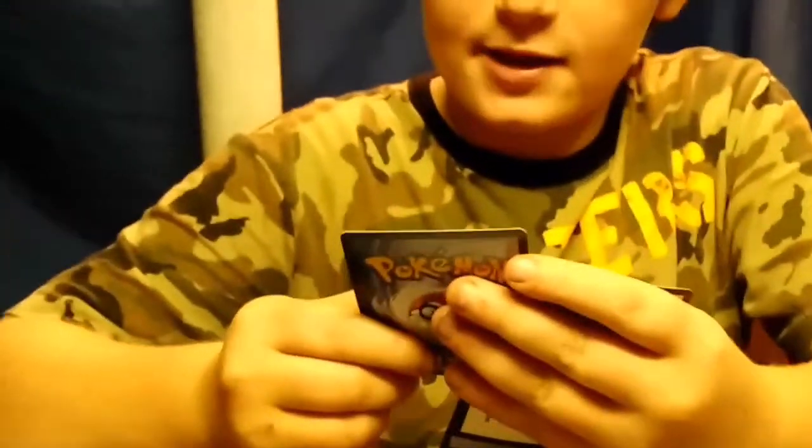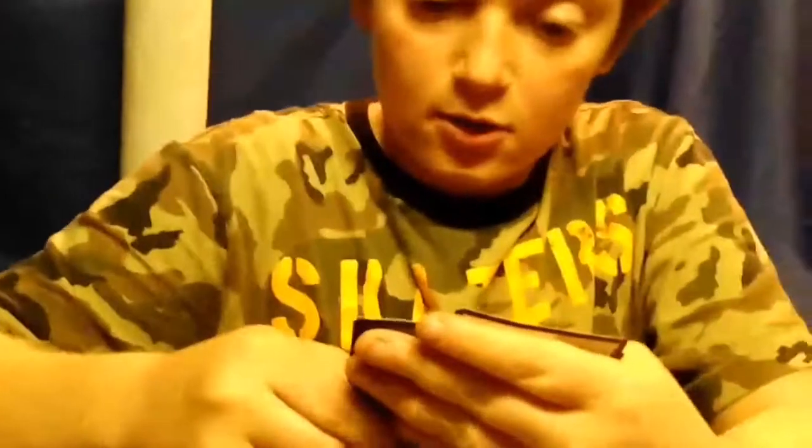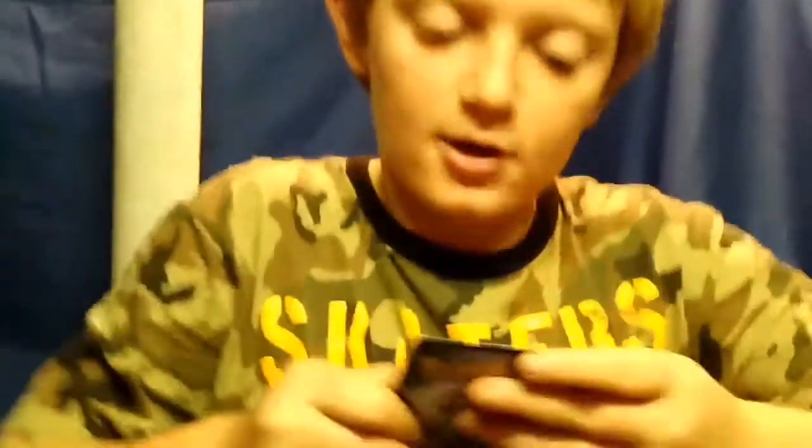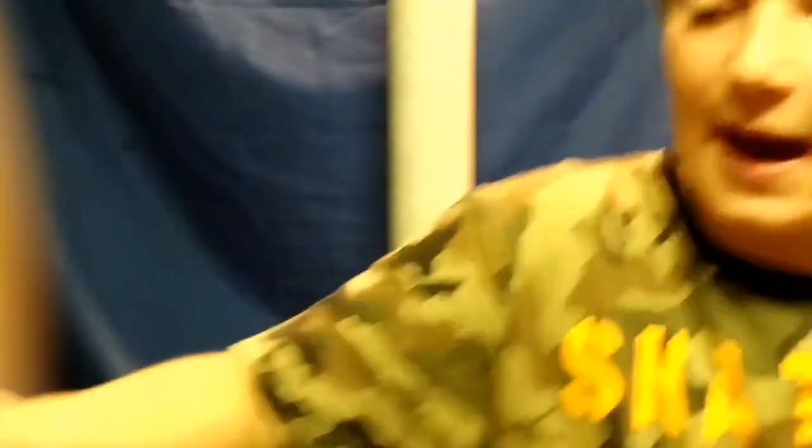What? Ooh, that's a Shiny Cresselia! Put that to the side along with your Mewtwo. A Staraptor — awesome. I got a Pokemon Trainer card, a Buddy Rescue. Another Trainer card — I got a Town Map. Another Trainer card, it is a Judge. And here is another code card.